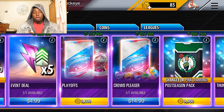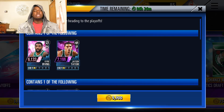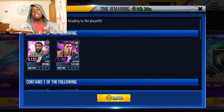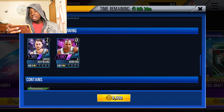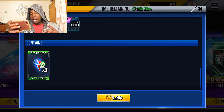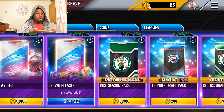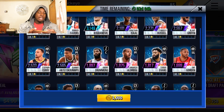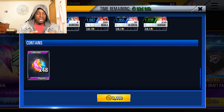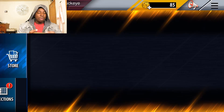Let's go over the featured packs real quick. We ended up opening a Postseason Pack — there are three different items you can get. In the first section you have a chance at Kyrie or Jayson Tatum. The second section gives a chance at Al Horford or Gordon Hayward, and the third section gives three large energy charges. We also opened a Playoffs Pack, which gives one of those featured players plus 48 Playoffs tokens.